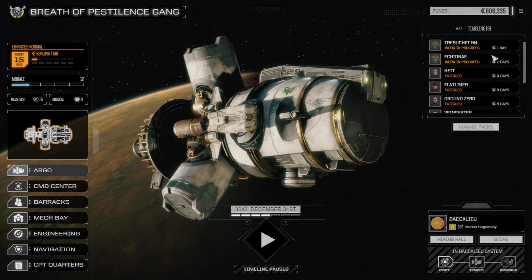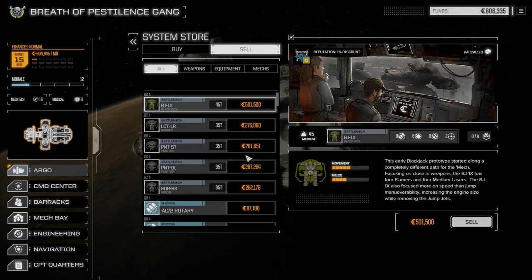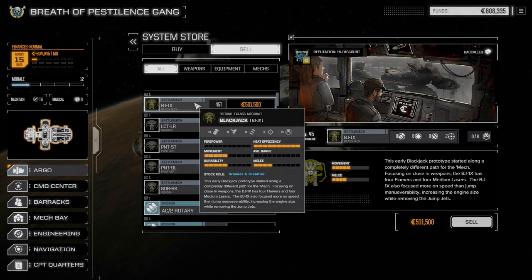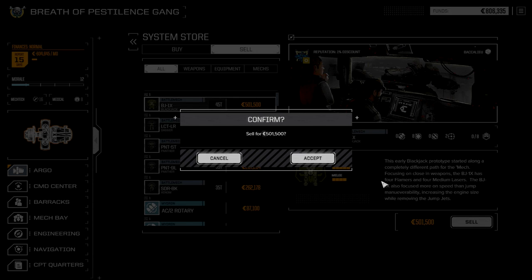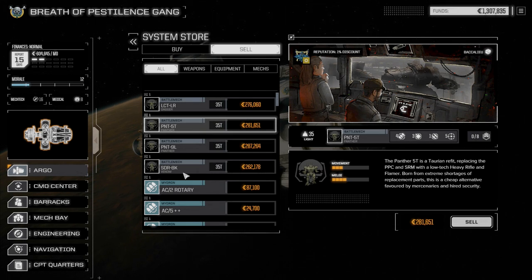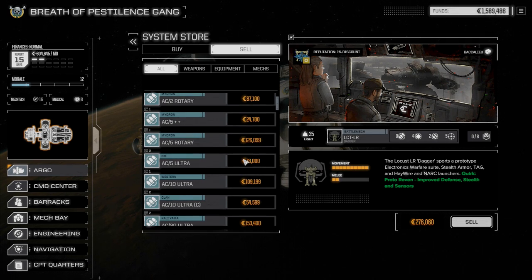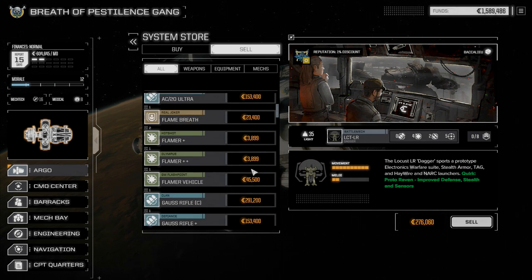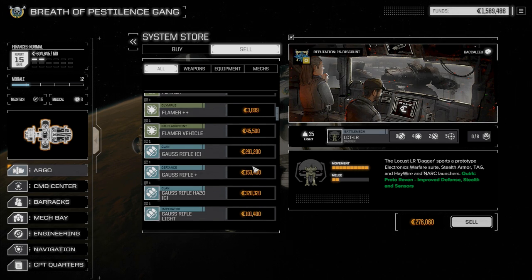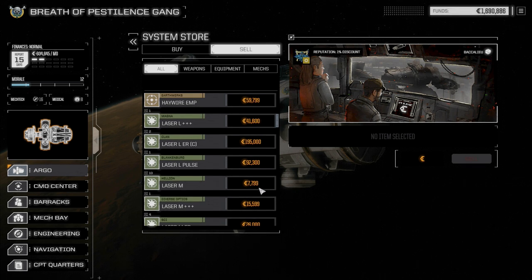We're back with 800,000 in the bank. Going to the store to sell some stuff. Selling the Blackjack — there's no point in hanging on to him anymore, getting 500 grand for it. And the Panther 5T — chances are we're never going to use him again. We have the 9L on the Venom, a Cataract, and another Trebuchet, so we don't need the Panther. Considering selling the Dagger but staying nostalgic and keeping it. Flame Breath we're hanging on to — going to drop that into the Firestarter. Light Gauss rifle is going — 12 tons for 50 damage isn't worth it even though it only generates 5 heat.